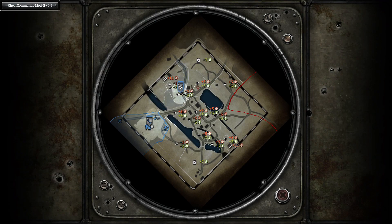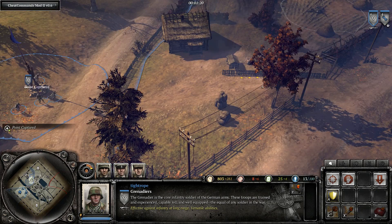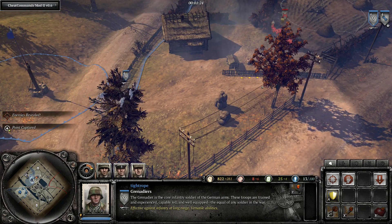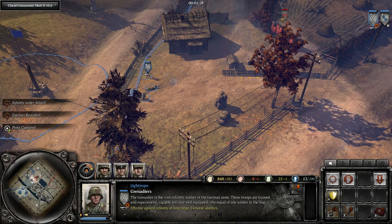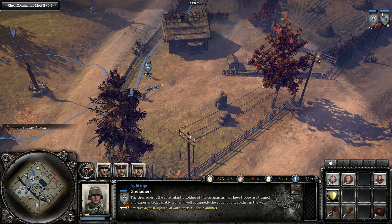Instead, what you can do is queue up an attack command and then a capture command after it. Now if the squad encounters enemies on the way there they will instantly stop moving and start attacking. Because the fight is happening at long range you will take less damage, giving you more time to notice the engagement and react accordingly. This is most important to do on squads that are good at long range, such as LMG Grenadiers.